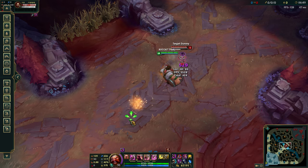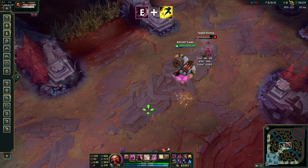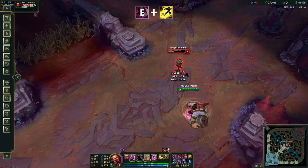Now we can begin to look at flash combos. The first one is the E-Flash. The goal with E-Flash is to make your stun faster and unpredictable. You can also use flash to change the direction of your body slam, making it extremely hard to react to.